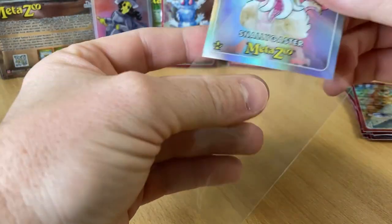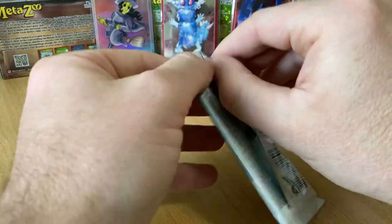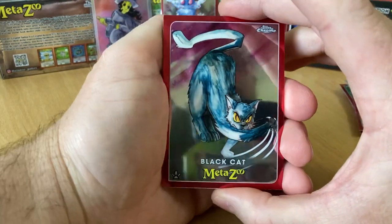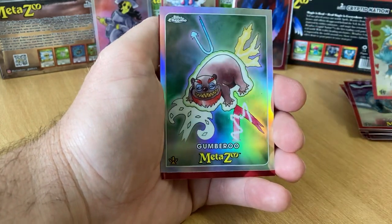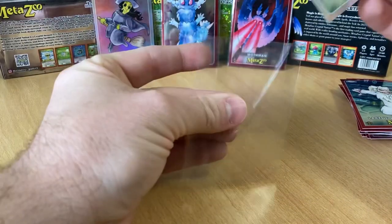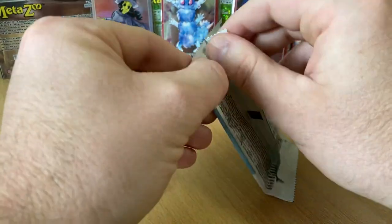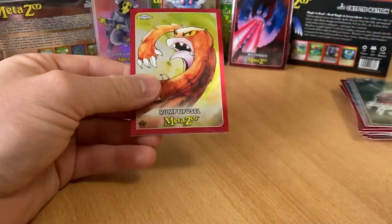I'll put the Refractor in here just because. Now, I know it would be a super long shot, but some of the really hard to find serial numbered ones have been pulled — like the one-of-ones. But some haven't been found and they sell for a lot of money. Gumberoo. Enfield Monster. And Lake Worth Monster.